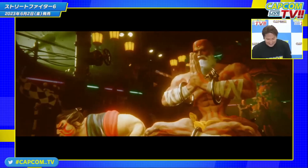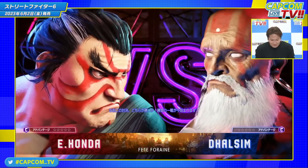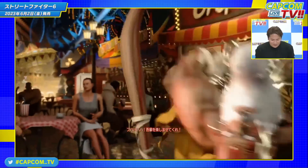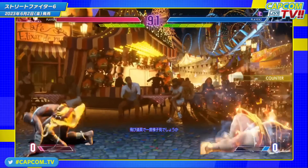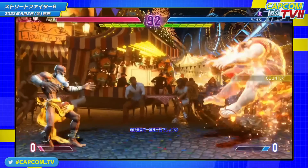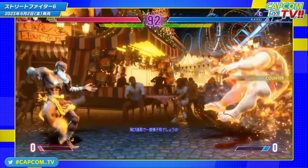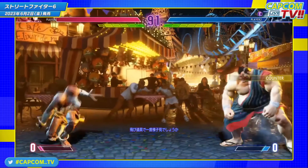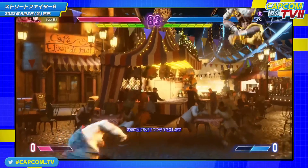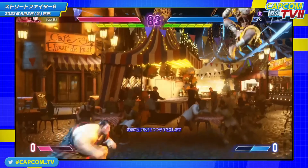Moving on, we got some bonus footage for Honda and Dhalsim. Not super exciting but we did learn a couple more things since our last breakdowns. Starting with Dhalsim: the first thing we see is this weird upward kick command normal where he's almost upside down and kicks — it looks like maybe a launcher or an anti-air. It seems relatively slow, so maybe it's a higher-reward anti-air that, when you're ready for it, can cancel into something and get a drive rush combo out of it.